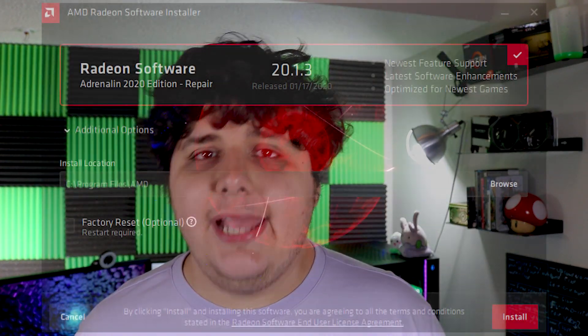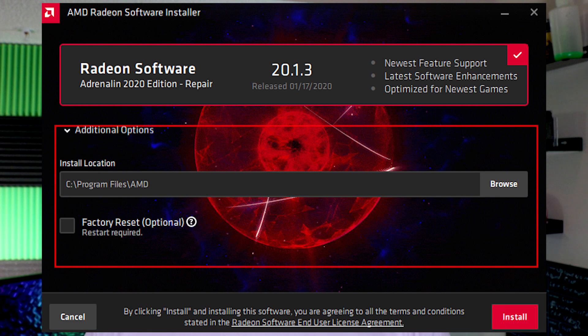If you are running AMD drivers and just trying to repair them, go ahead and start running the new driver package. When it comes to installing, it's going to prompt you with a question: clean install, custom install, and then if you click the little down arrow, factory reset. Click the box that says factory reset and continue through the prompt. This is actually an AMD-specific DDU built right into the software. You need the newest version though, because it doesn't work right in older versions of the software.